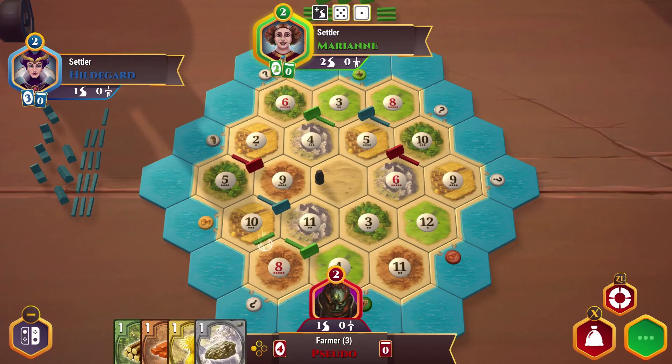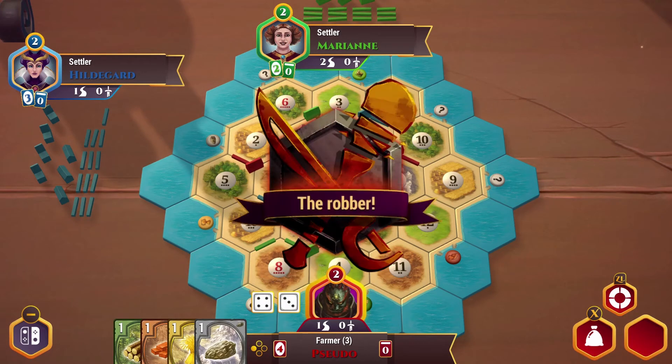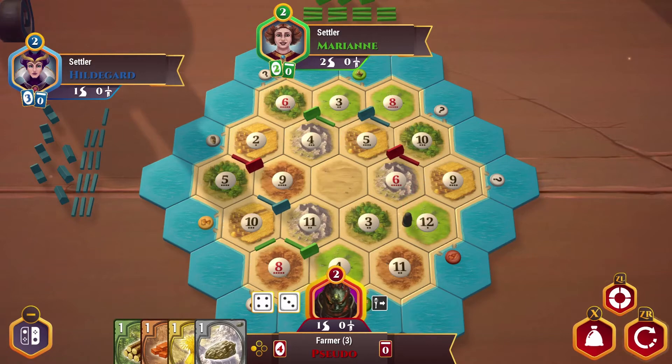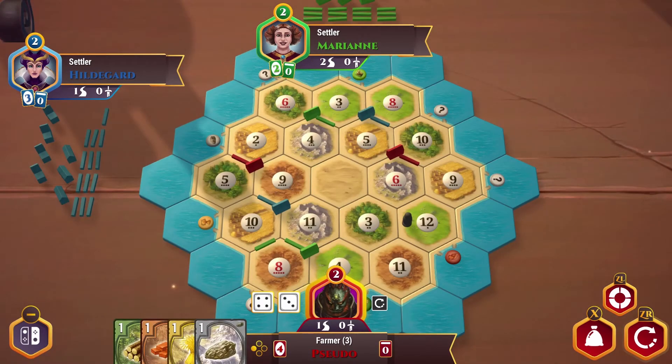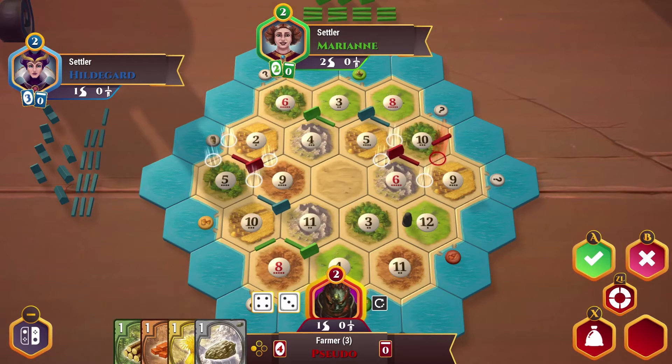Right off the bat we're getting a little bit of ore from that roll. We roll a seven, so nothing happens this early on — I'll be nice to the NPCs by sticking the robber over here. Now let's go ahead and build a structure here and build out towards these ports.